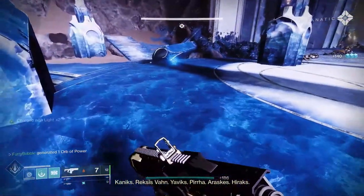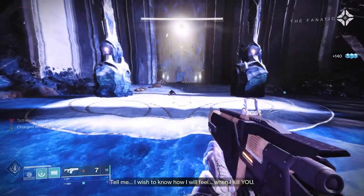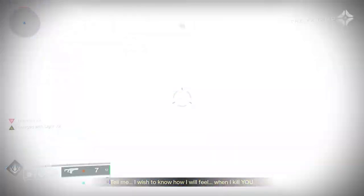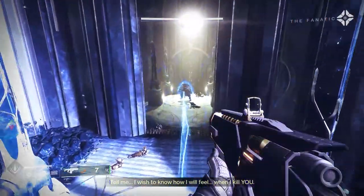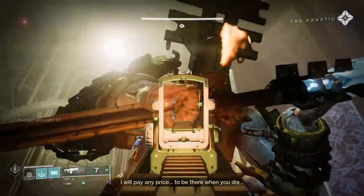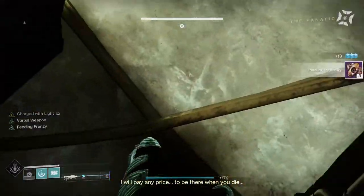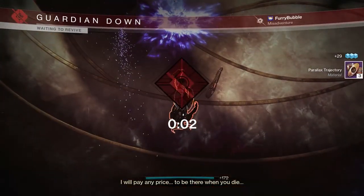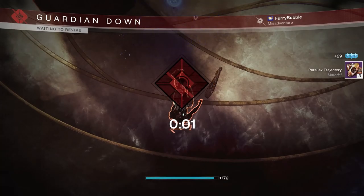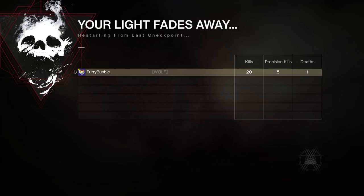Another way to farm shards is the final mission of the Forsaken Campaign. It's one of the few missions with a checkpoint, so you can farm the final boss who drops a guaranteed legendary item when you kill him. Once he's dead, just blow yourself up with a rocket launcher and rinse and repeat. When you run out of ammo, return to orbit, find the public event flag, rally and repeat the process all over again. With the Forsaken Campaign being vaulted come Witch Queen, this method is only available for the next couple of weeks, but it is about as efficient a method as I've come across.